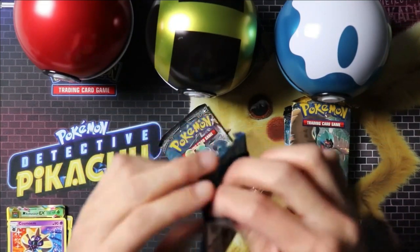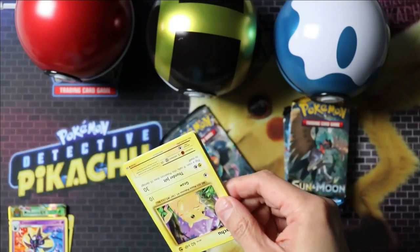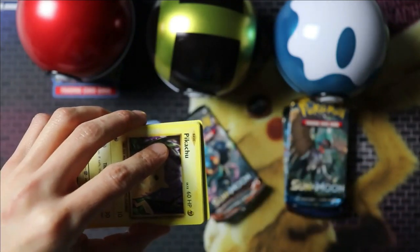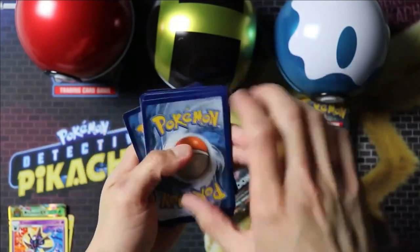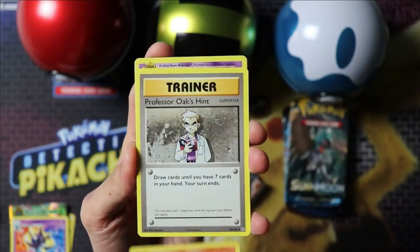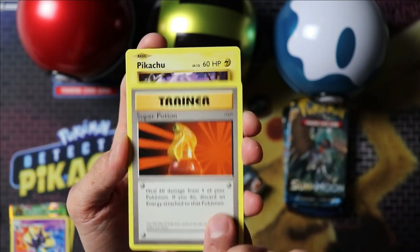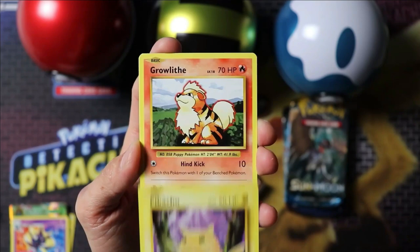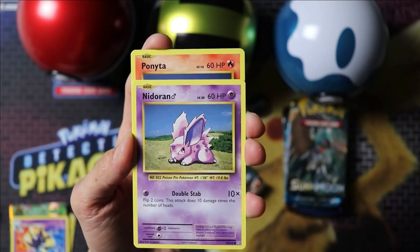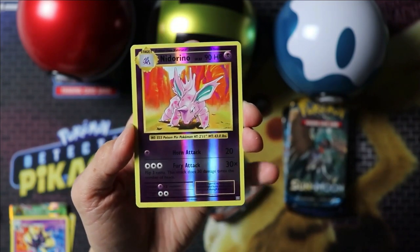Evolutions — Arcanine, Professor Oak's Hint, Nidorino, Super Potion, Pikachu, Growlithe, Machop, Nidoran, Ponyta, Nidorino.